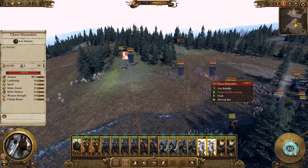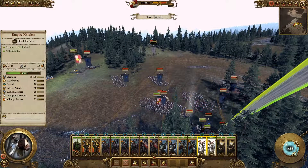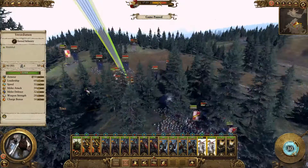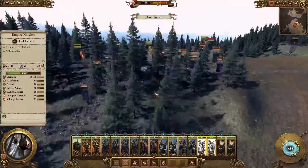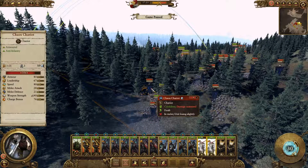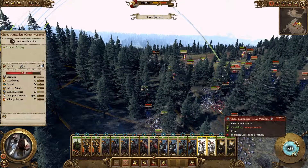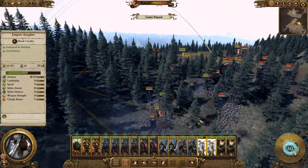Where are the Chaos Marauders with great weapons? Those are the ones I'm more worried about, because they could chew through my swordsmen. I've not seen them. There's the chariot. You managed to break through — there's the great weapons. I think that's probably fine.